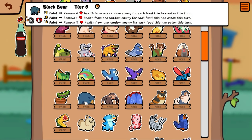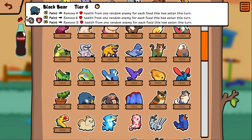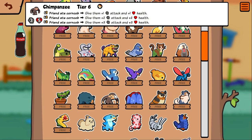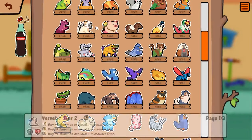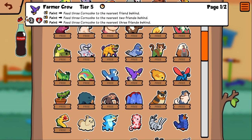Black bear — faint, remove four health from one random enemy for each food being eaten this turn. Weird tier six skunk. This doesn't seem good at first glance but with all this food synergy added, there's probably something here — this thing could be insane. Chimpanzee — friend ate corn on the cob, give them one/one. So he just makes all these corn on the cob guys way better.